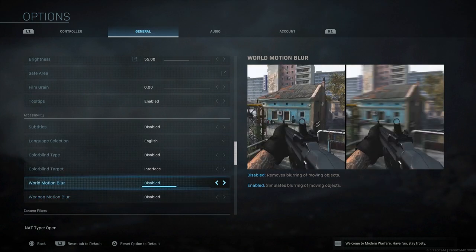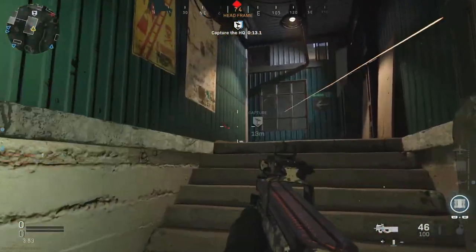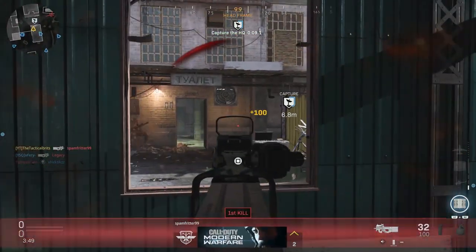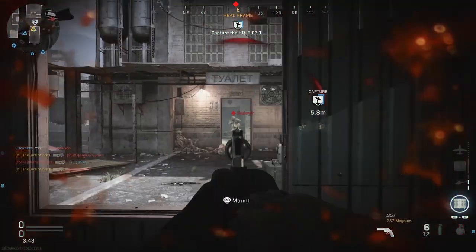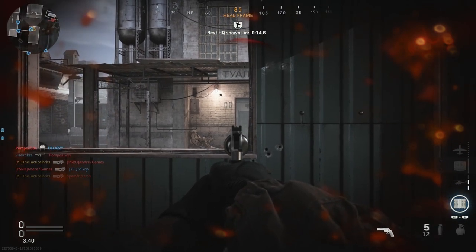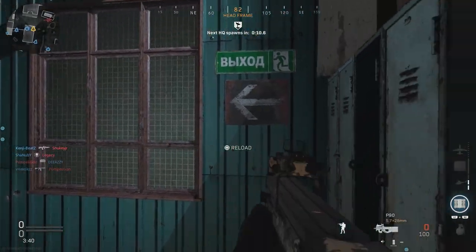Motion blur actually makes it harder to see enemies when you're moving fast. If you're moving fast to the left and right you want to be able to see the character models of enemies rather than having them blurred — for the smoothness of the game. In terms of practicality it works out much better if you turn this setting off completely. And now let's dive into the aiming settings. This is the secret to perfect aim, and there are multiple settings in this that we need to delve into.